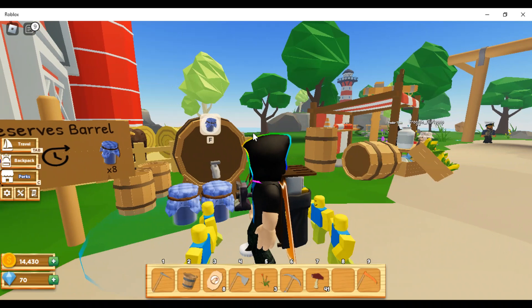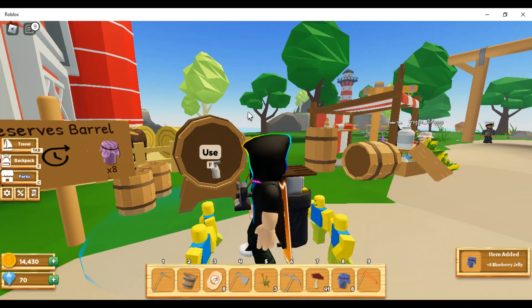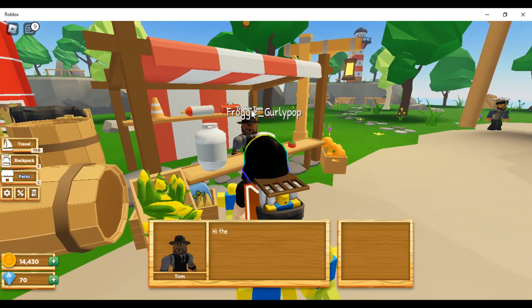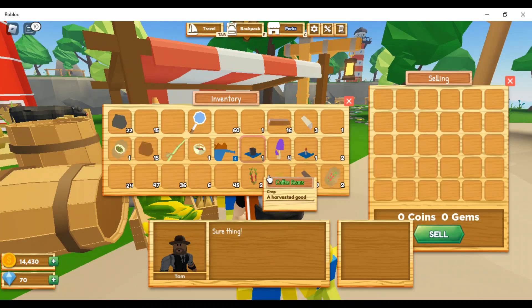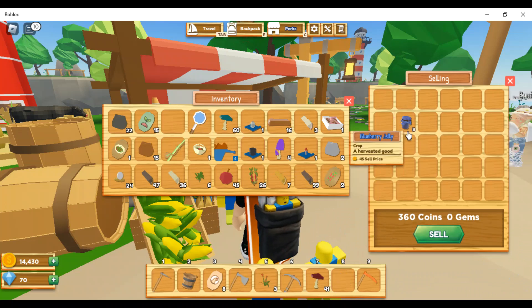Just like that we have our jam. You can push F to collect it — it only takes three minutes to make, which is not too bad. Now we're going to collect it and talk to him, and say 'I'm here to sell.'